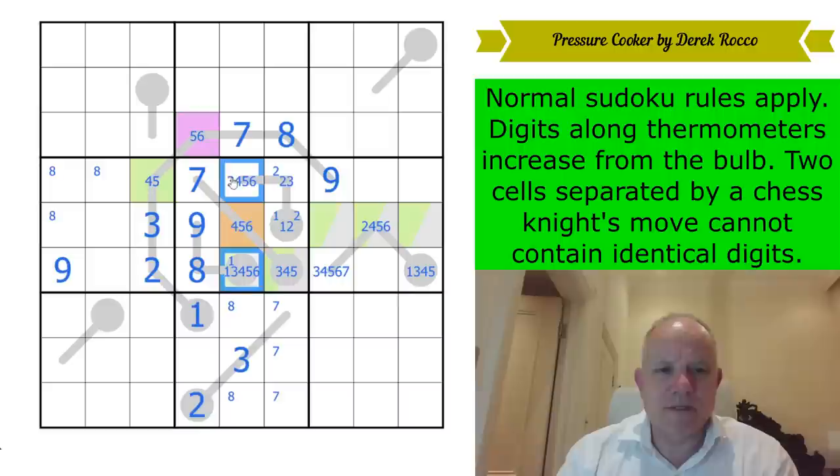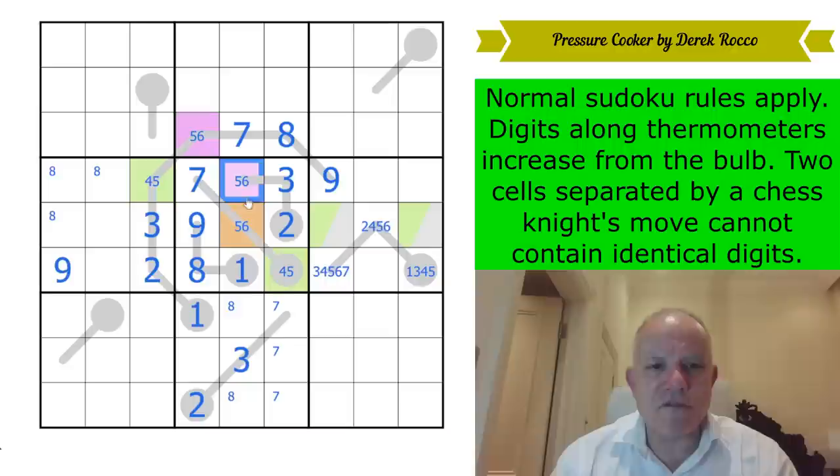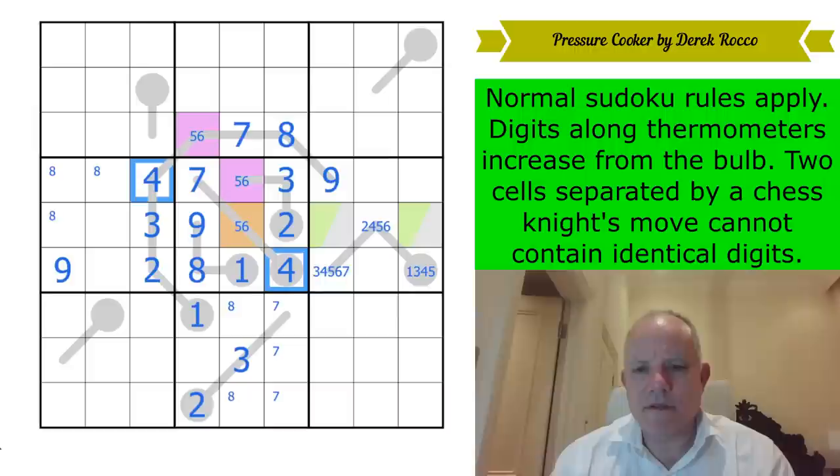That three takes three out of those cells. It places three here by Knight's move. Now we've got a four, five, six triple in the central box. So that's one, that's two. The colouring is worth something now — that is green, and that can't be green. This is purple because it's not green or orange. But this is a thermo and purple can't be four from this thermo. So we've got a five, six pair and green is four.